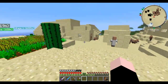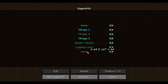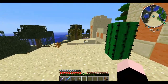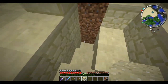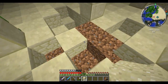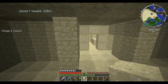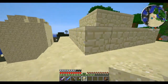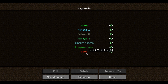Nice! We found a temple here as well. My brother made a way in — we already went down because there's a whole area below where you can find a few chests with stuff in them. This is the desert temple. Our logging camp is just a cave that I still need to explore.